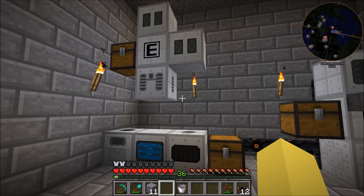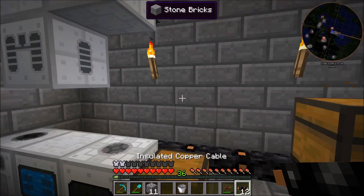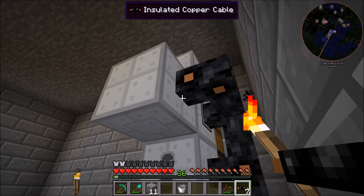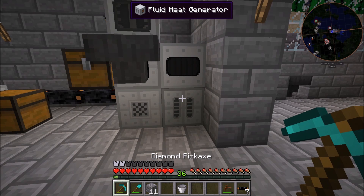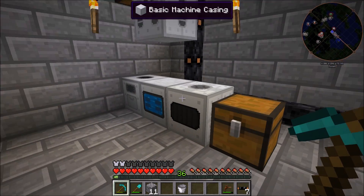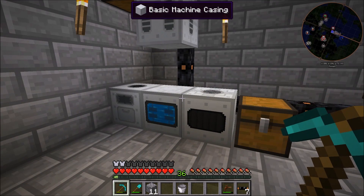Now that all the machines are situated we can hook these up, get them some power, and start sorting everything so it goes where it needs to be. We're just going to take some of the insulated copper cable and wire it up from over here to each machine. I'm really happy that we don't have to worry about heat units anymore — last episode we had to deal with the fluid heat generator which was really annoying. The thermal centrifuge just gets heat from regular electricity, which is great.